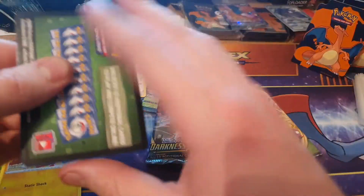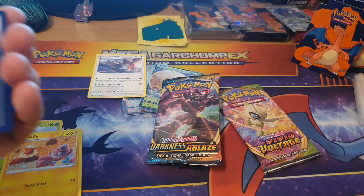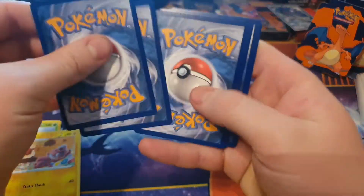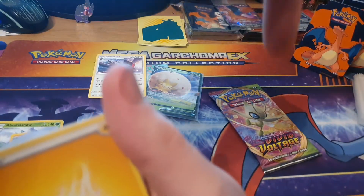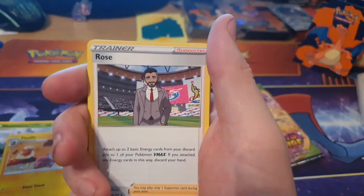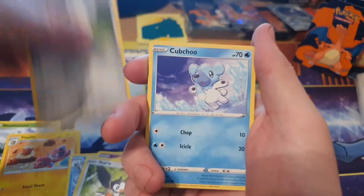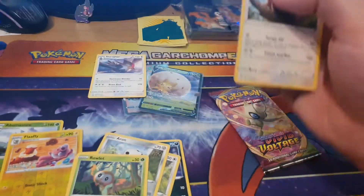Next is our last Darkness of Blaze pack — there's your gold card. Four from the back. And then this Vivid Voltage pack — this one's actually feeling fairly heavy so I'm hoping I'll get something decent out of it. Purloin, Starly, Aaron, Come True, reverse holo, Teddiursa, and Greedent.